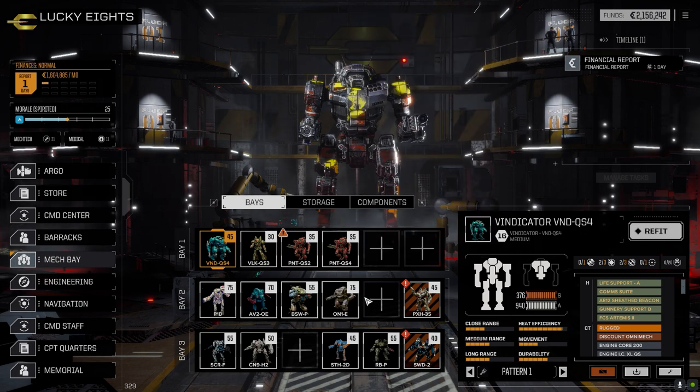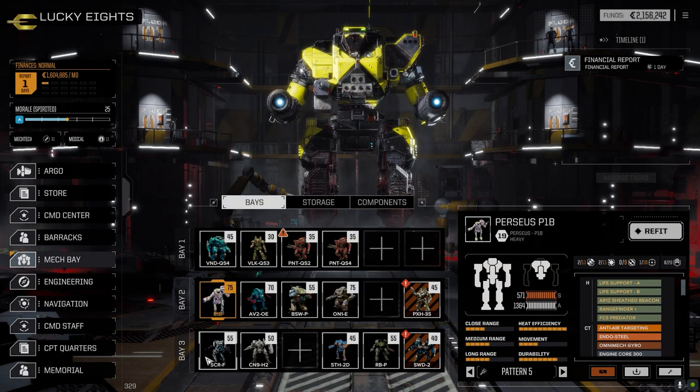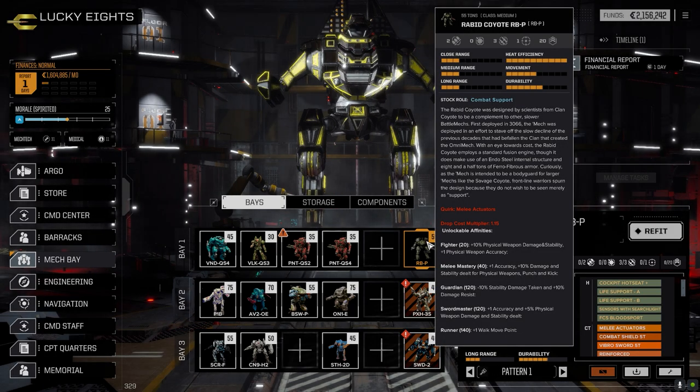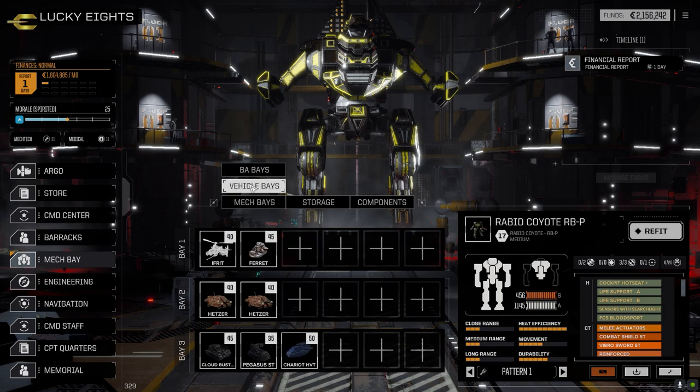The main lance stays the same. The secondary lance is changing a bit because we've got the Bushwhacker and the Perseus back and ready to go. I moved the Stormcrow and the Centurion down to the third lance. The Rabbit Coyote I'm just going to leave off to the side for now — it got so sluggish. Melee could work but currently it's not really working for me. It takes forever to get into where the enemy is, and you get one or two attacks in that are hit or miss.